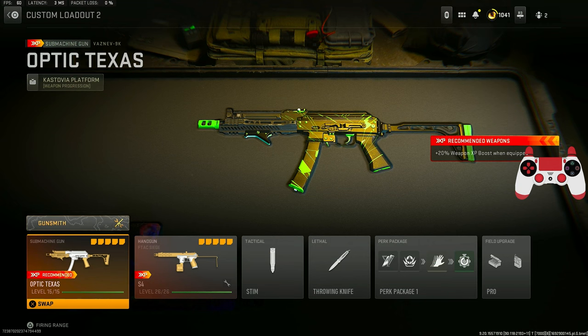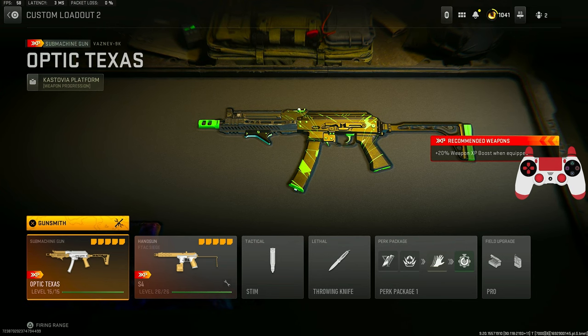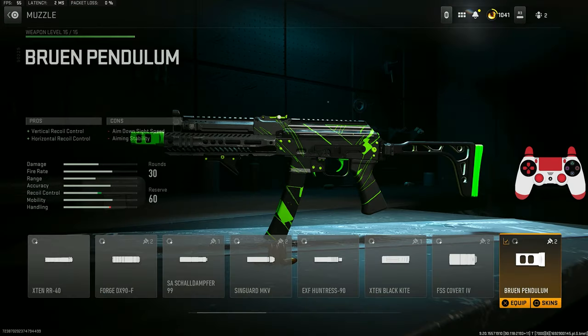For the fourth weapon, that's the Vaznev. If you know the SMG meta, you know this is literally the number one SMG in the game. It's the best gun in ranked just because of how fast it kills. Even though it got multiple nerfs to the headshot multiplier, it never really affected this weapon and it always kills insanely fast.